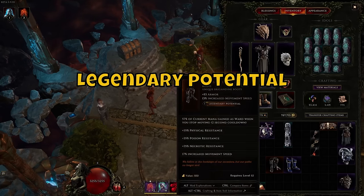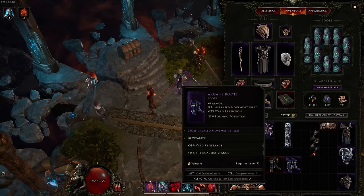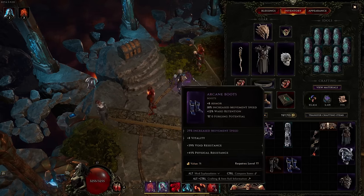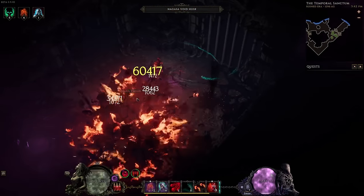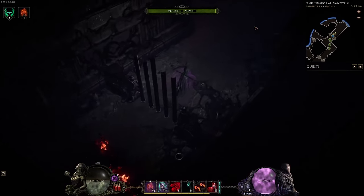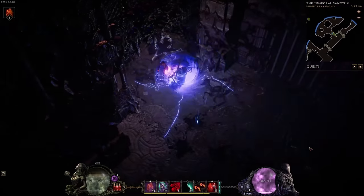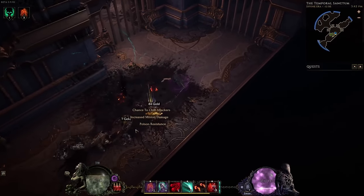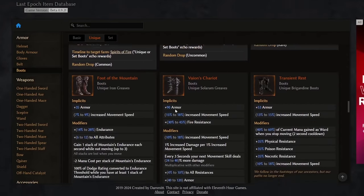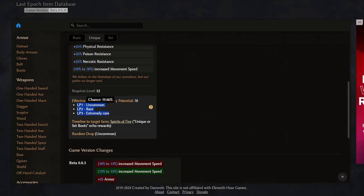So how do you make a legendary? First, you need a unique with at least one legendary potential on it, and also an exalted item of the same type — boots only work with boots, gloves with gloves — and it needs to have two prefixes and two suffixes. The legendary potential tells you how many affixes will be added to the legendary from the exalted item, ranging from one to four. The rarer the unique, the less chance of obtaining legendary potential on it. You can check Last Epoch Tools to see how rare it is to find an item with more LP.